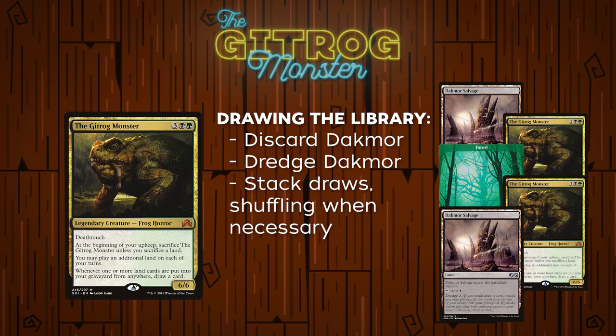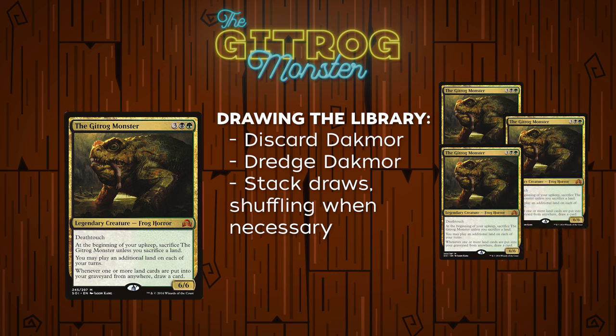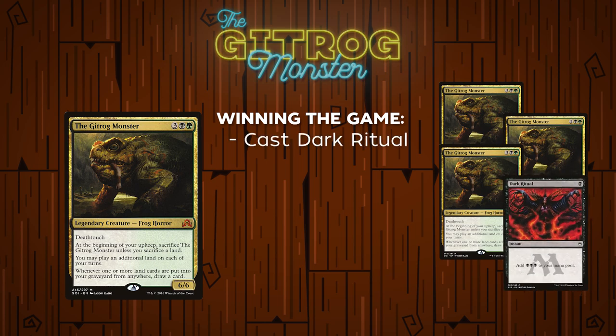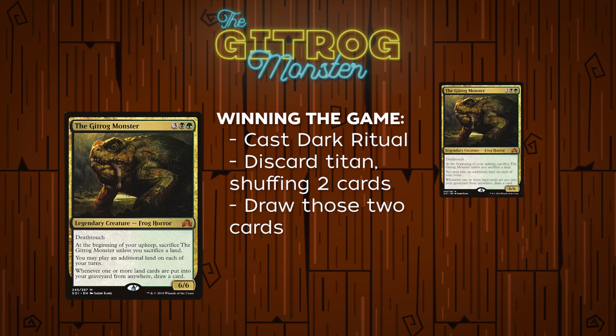For the method being explained, they'll be stacking up an absurdly high amount of draw triggers. Once these draw triggers are all stacked up, the Gitrog player will continue the loop until they hit one of the Shuffle Titans like Kozilek. They'll shuffle their graveyard into their library and then resolve the amount of draw triggers needed to draw exactly their library. Now they have no library, no graveyard, and all of their cards in hand. To win at instant speed, they first cast Dark Ritual for one mana, floating three black mana. They then discard their Shuffle Titan to shuffle both the Titan and the Dark Ritual back into their library, resolve two draw triggers to draw those cards, and repeat this loop to generate infinite black mana.